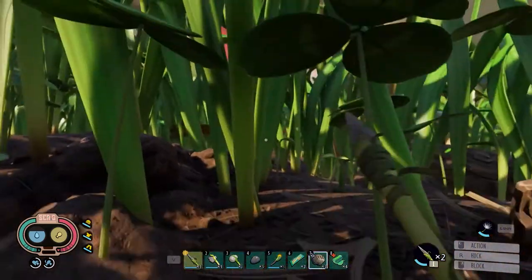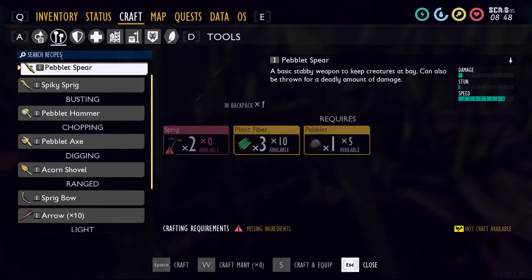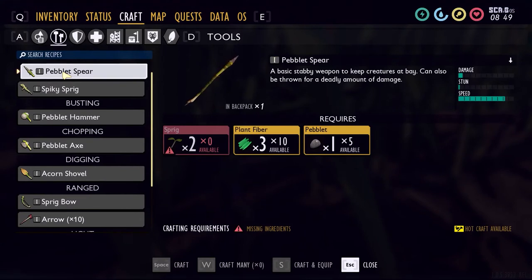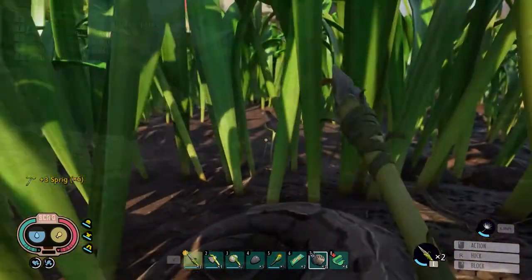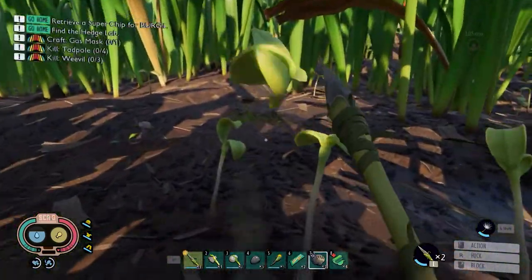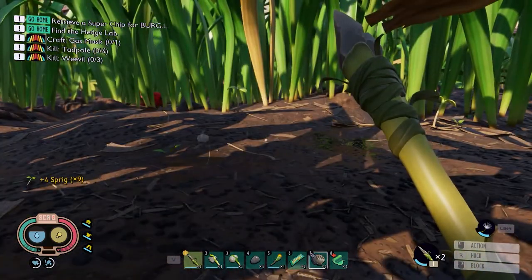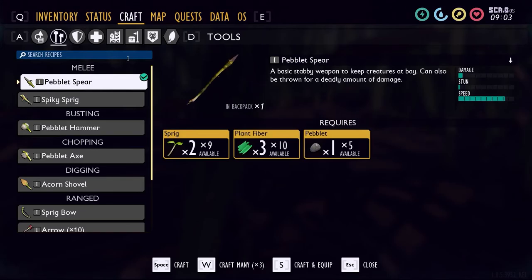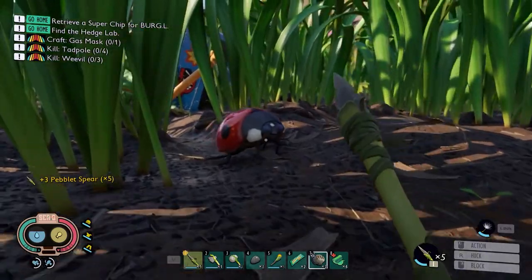After your arrows dislodge from them, the icons appear. Now, spears — we need three more spears, so I need sprigs. What do you know, I'm near some sprigs. There's a few sprigs right here. I've got all three of the extra pebblet spears I wanted.